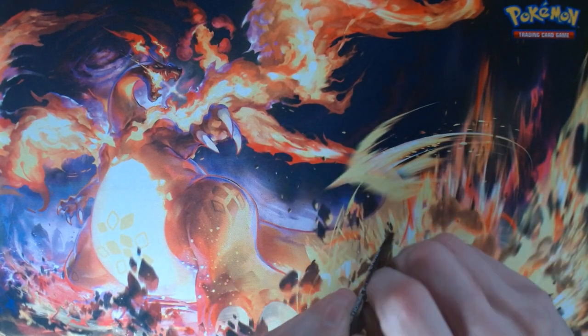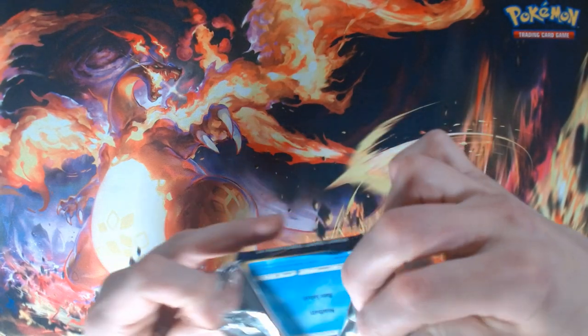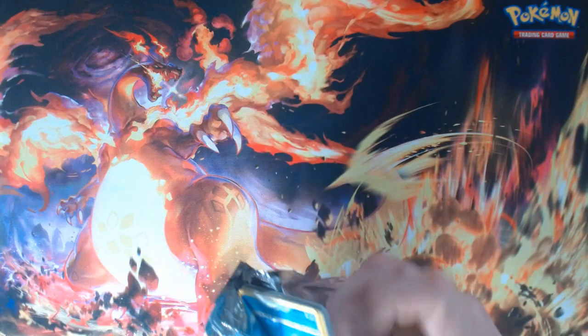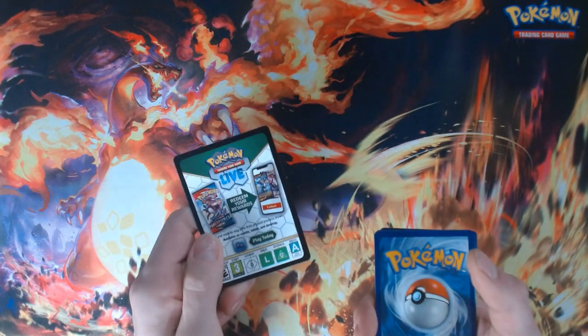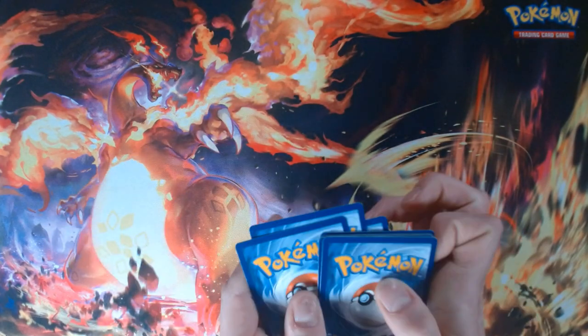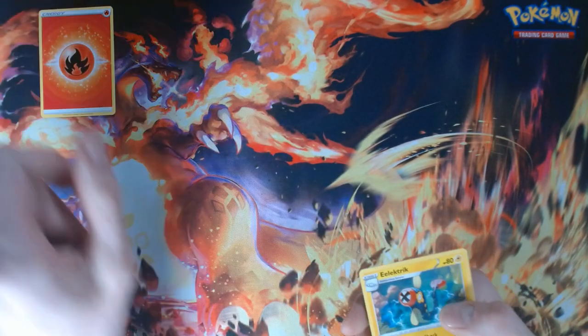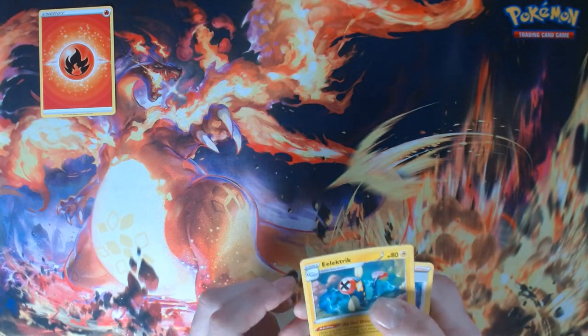So in these blister packs you do get three packs, which is fun. The first one — we end up with a black border. We are in the Sword and Shield era, so you want to go four to the front. Starting with the fire energy.